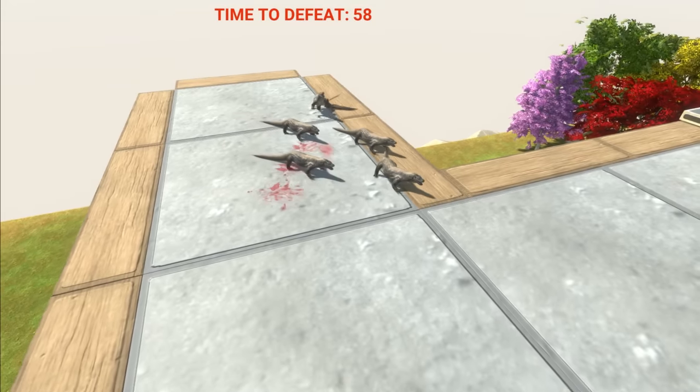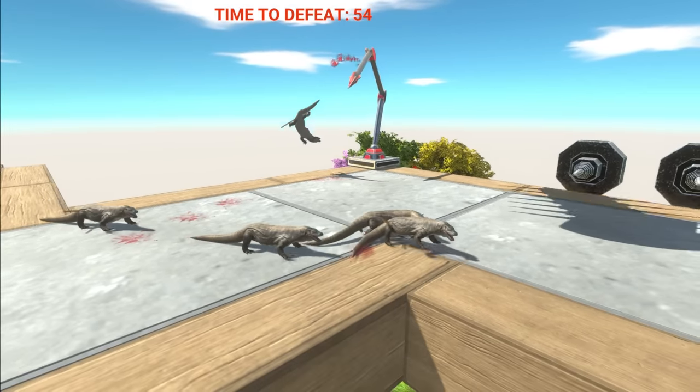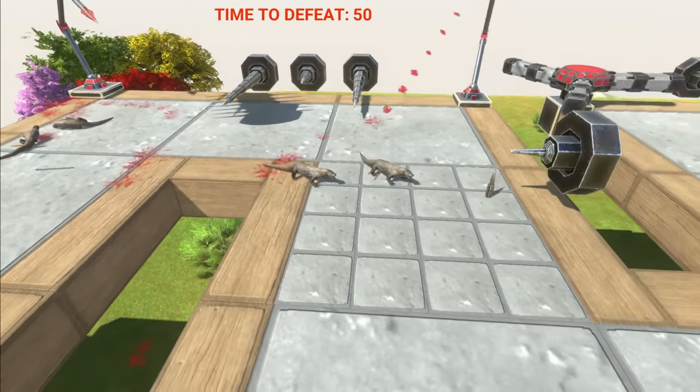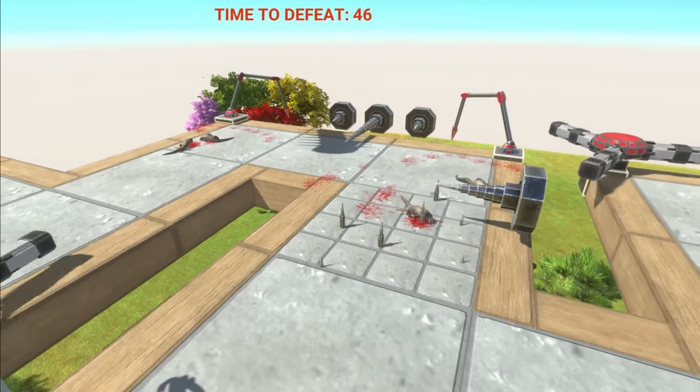Who would have thought? Komodo Dragon — very small. Can avoid the spikes at the start, but not the tentacles or the other spikes. Wow, they're doing better than I thought. Never mind — they're all dead.